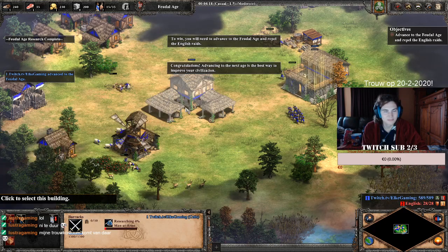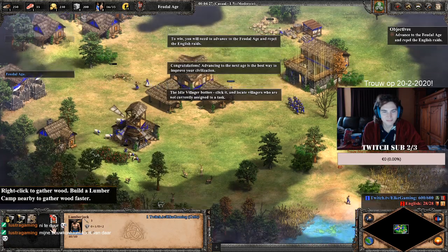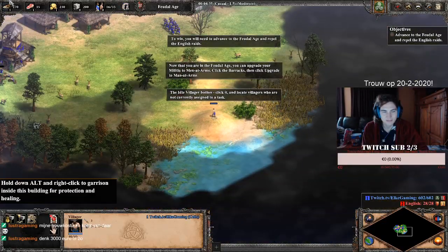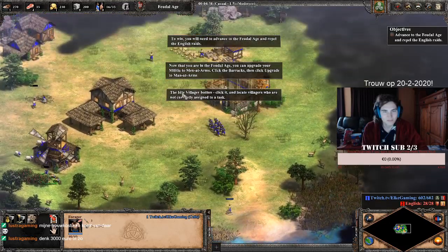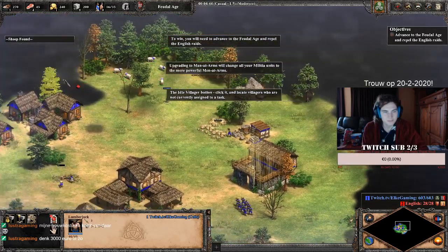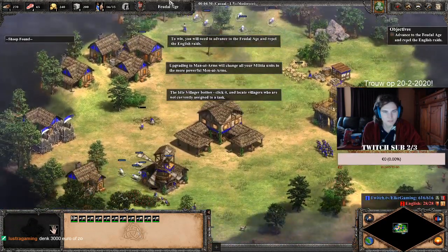Congratulations. Advancing to the next stage is the best way to improve your civilization. Use the idle villager button, click it and locate villagers who are not currently assigned to a task. Now that you're in the feudal age, you can upgrade your militia to men at arms. Click the barracks, then click upgrade to men at arms. Upgrading to men at arms will change all your militia units to the more powerful men at arms.